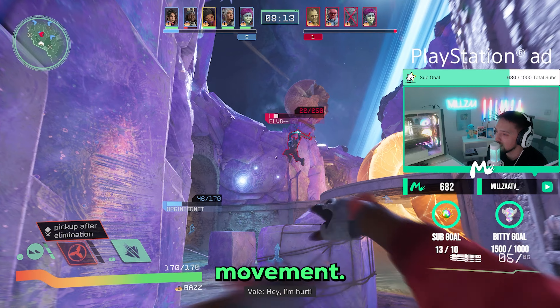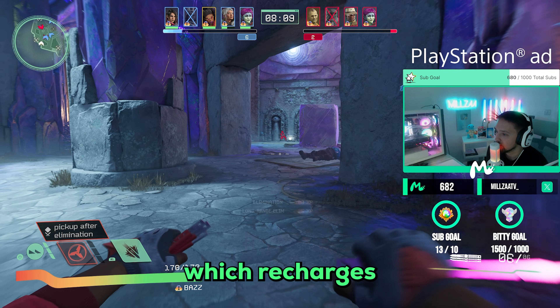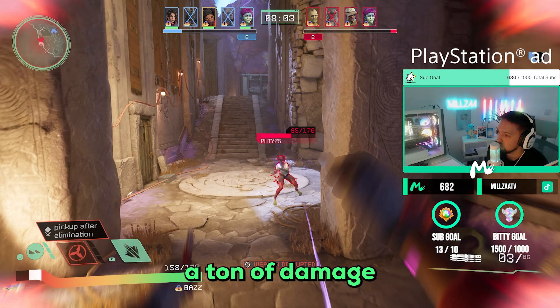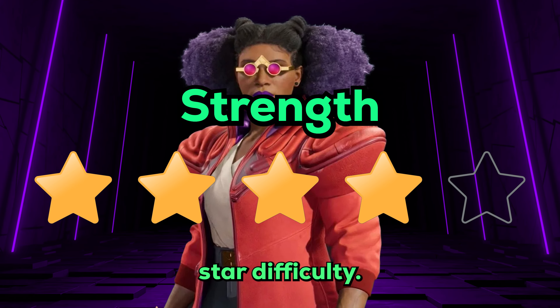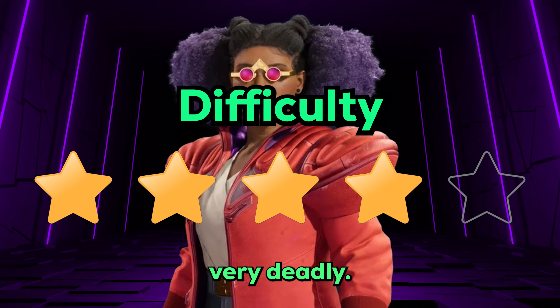Once you close the gap using your movement, she has 3 charges of her gap-closer which recharges quickly. You can then use the R1 ability which is a large damaging stab that does a ton of damage when the enemy is afflicted by the shuriken debuff. I'll give Baz a 4 star strength with a 4 star difficulty — not the easiest to play, but one of those free gunners who, if played well, can be very deadly.